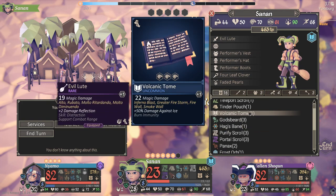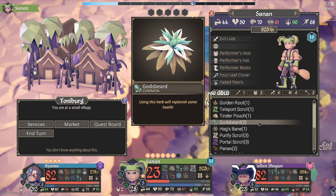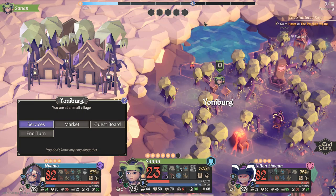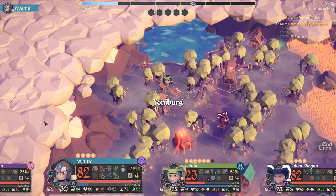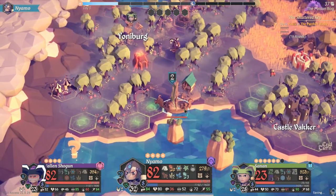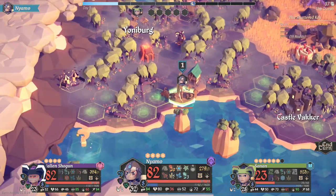Volcanic tome while amazing is nowhere near as useful for you. Sell that off. Services — I need to end the turn, I misclicked. Hey can you get back in the boat — can you pick everyone up? No you cannot pick everybody up. Blast it.